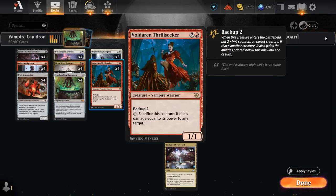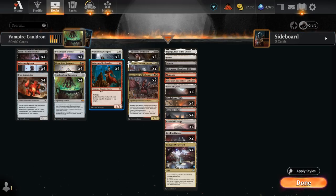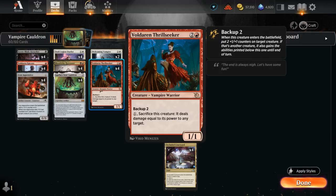The most important synergy is when we have Thrillseeker in the graveyard, we can exile it with our Agatha's Soul Cauldron, and essentially give the Thrillseeker's ability to all our other creatures in play that have a +1/+1 counter on them. Cauldron itself can distribute +1 counters by using the tap ability and exiling a creature from any graveyard. So Cauldron plus Thrillseeker can quickly turn our team into an army that can deal damage to the opponent directly to close out the game.